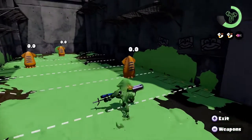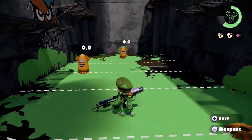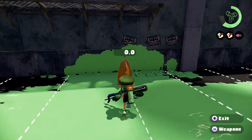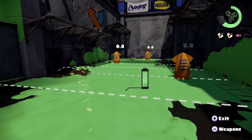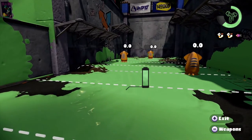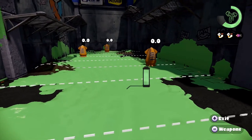With no Damage Up, your tap shot does 40 damage, so you'd need three taps up close to kill someone. A nice combo: if someone has no Defense Up, you can burst bomb and tap them for exactly 100 damage. If they have any more defense than that, you're basically out of options.